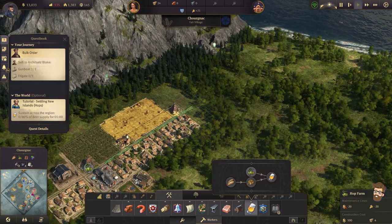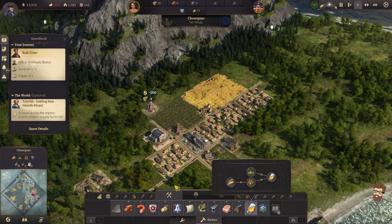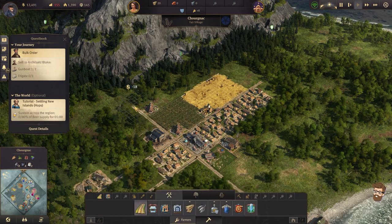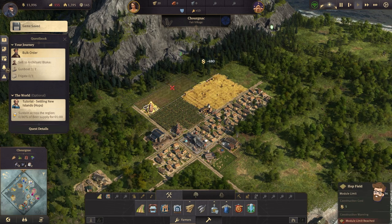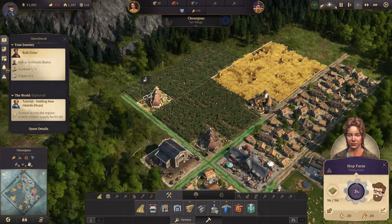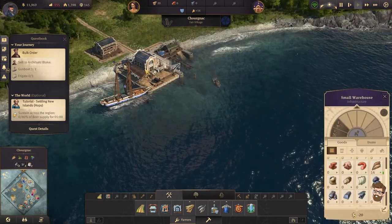So let's make another hop farm. I'll build this one back here, connect it with a road, then build our farm out. There we go — that's a nice looking hop farm. Big hop farm back there. Now we can kind of get it over to this warehouse, and this warehouse can put it on the ship.